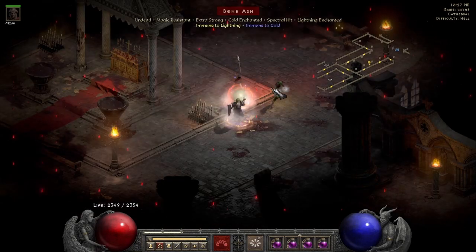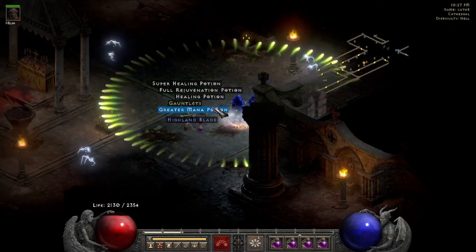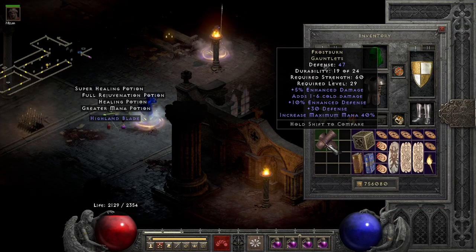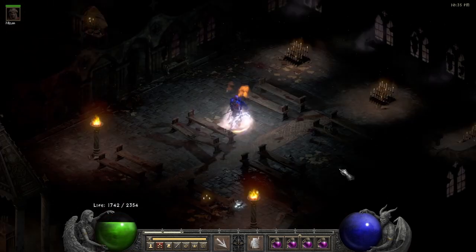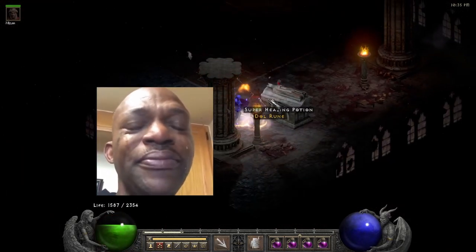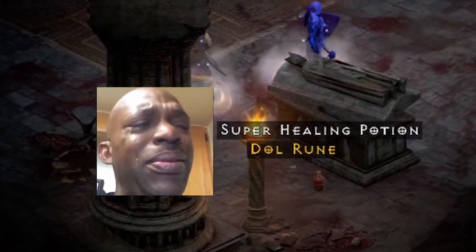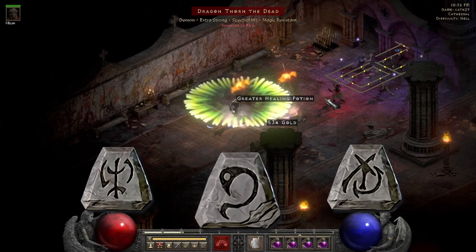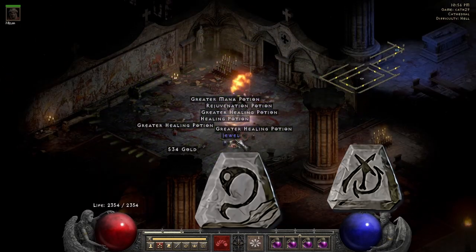First drop comes from Bone Ash on run 8 — a pair of Frostburns. Like, what two builds use these? I think War Cry barbs because they just soak up mana, and maybe energy shield builds. Then the highest rune comes on run 13. To me IO, Lum, and Dahl are like the three horsemen of disappointing rune drops. I just do not enjoy seeing them.